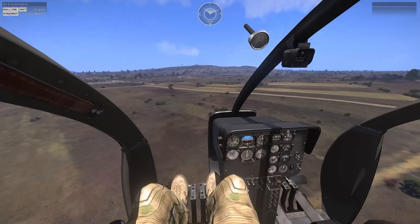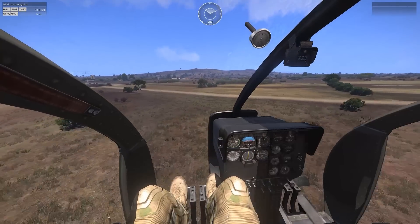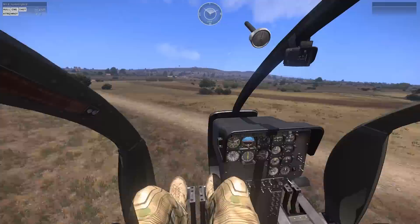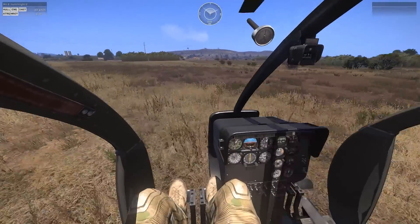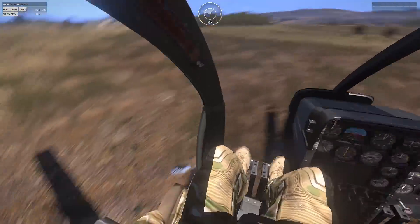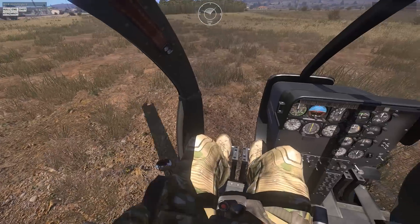As we get closer, we're going to want to start tilting back a little bit — flare — now hold Q, just come down nicely. You can slide on the skids fairly well, just make sure you're not hitting them too hard on the ground.